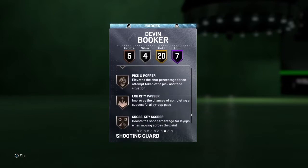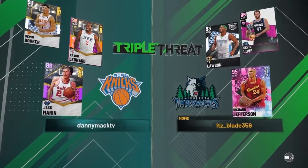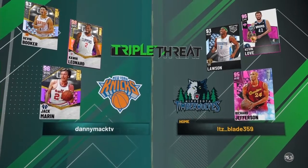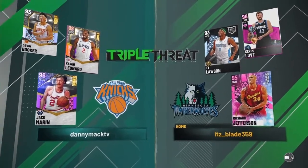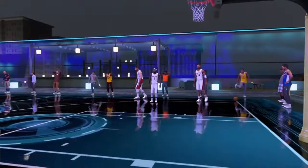So not too many — if any at all — no defensive badges. Alright, so we are going up against Richard Jefferson, Ty Lawson, and Kevin Love. And I got Devin Booker paired with Kawhi Leonard and Jack Maron.